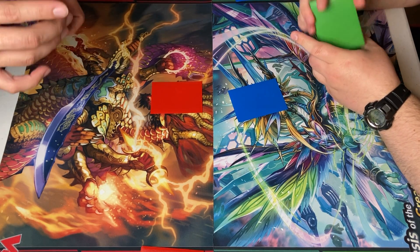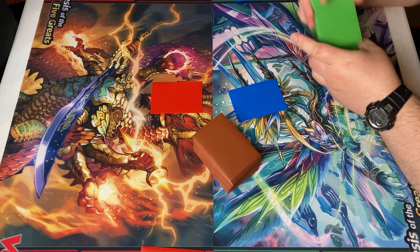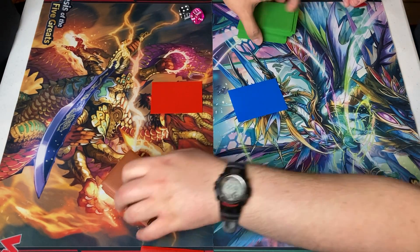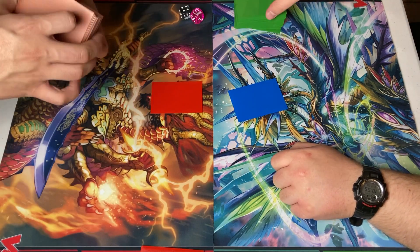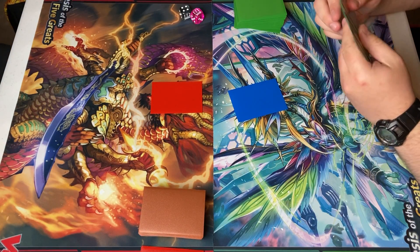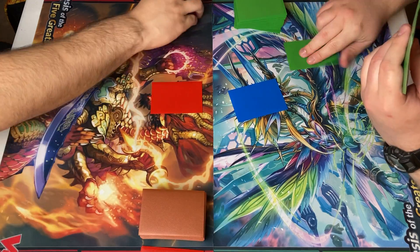I've definitely been wanting to test out the Eugene deck for a while. I would say it's one of the more underrated decks in the format, but with the brush from the Legends it definitely got some better support to help the deck overall. So the matchup is Eugene vs Magnolia. We'll see how well I can make the deck work.